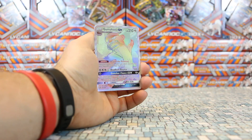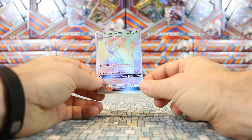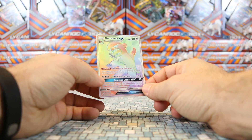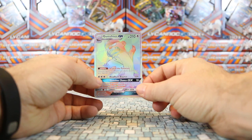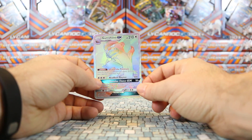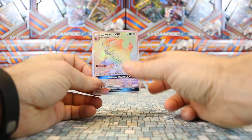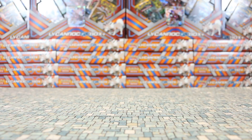Oh my word. In the first pack we pull a Gumshoos Secret Rare, Rainbow Rare — hyper rare, whatever you want to call it. That is very nice. I opened about a hundred and eighty boxes of these for Sun and Moon for the main expansion and generally got one per box. So it's pretty awesome getting one in the first pack of this Lycanroc box. Not gonna lie. Really can't ask for much more than that.